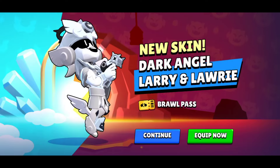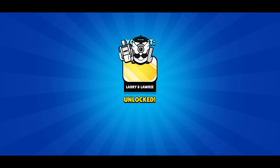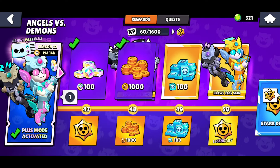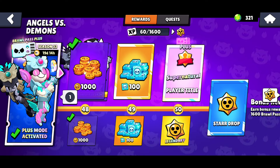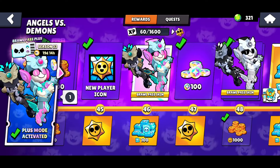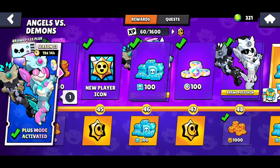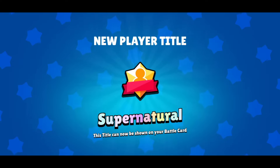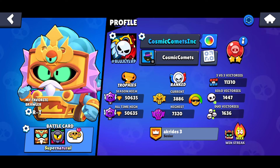I accidentally collected the Dark Angel Larry & Laurie skin, which is one of the skin variants of the Angel Larry & Laurie skin. So if we equip that, we also have the pin, which is pretty cool — it's like a black and white version of the skin. We also have the regular Angel Larry & Laurie skin; one is like gold, the other is a Dark Angel version, and then we have a player icon and a pin. Behind 100 credits is the Radiant Larry & Laurie skin, which has a pink and bluish color scheme. And here is the pin for it — looks awesome. Then we have the title here, which is Supernatural — the Brawl Pass Plus title. I'll equip it now, replacing Watcher with Supernatural. That's my first Brawl Pass title!